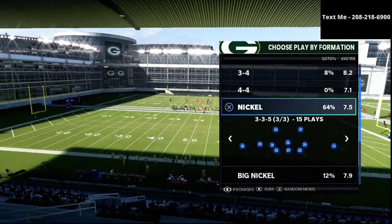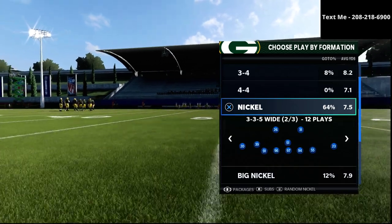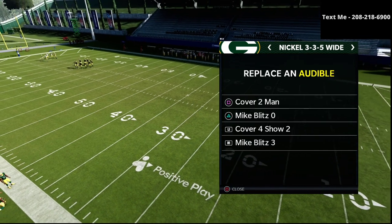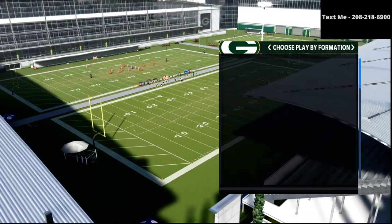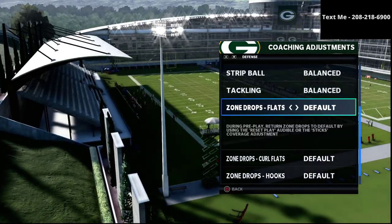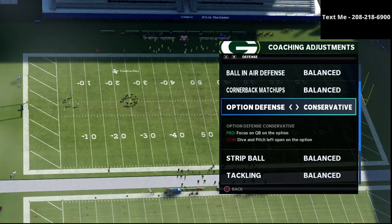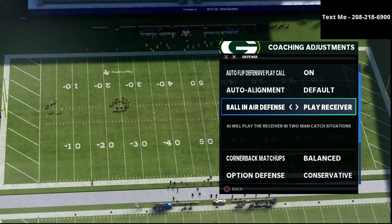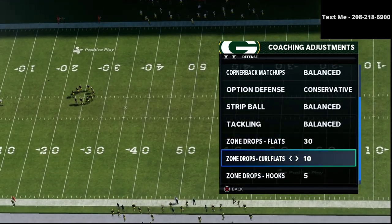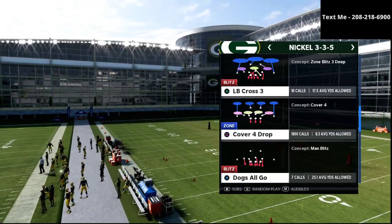In this video we're talking about one specific defense for the spread wide slot, the three-by or two-by-two spread formations. What we want to do is make sure that in our audibles we have the Cover Four Show Two — you can see it right here in the audibles. We're going to check our zone drops: I like to put my flats on 30 yards, my curl flats on 10, and my hooks on 5. That's my favorite zone drop cocktail — 30, 10, and 5.